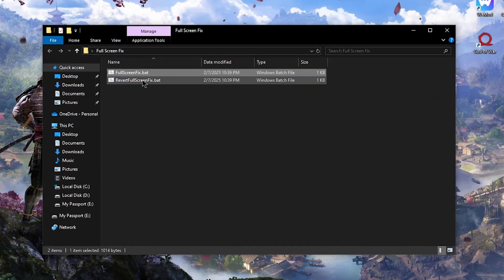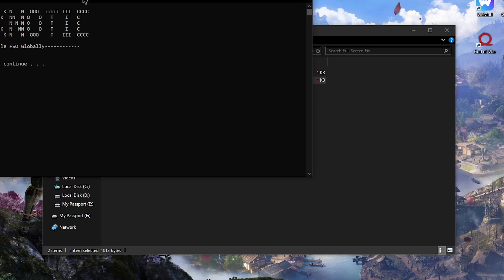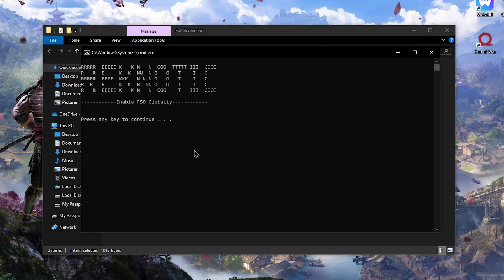In case you want to revert these changes for some reason, you can do so by running the revert script provided, and it will revert all the changes back to their default values.